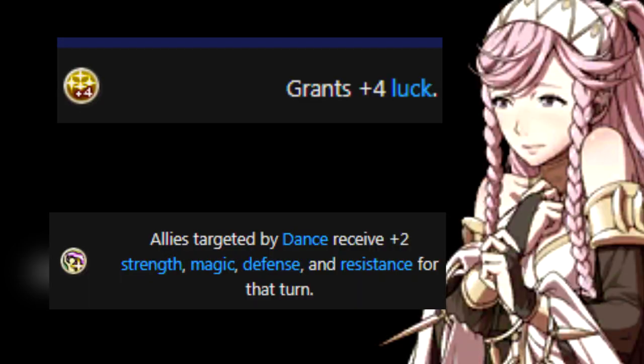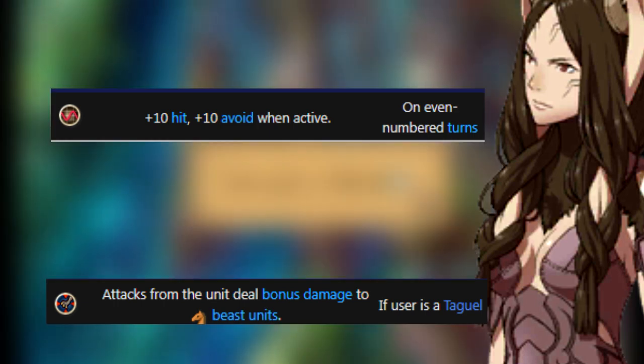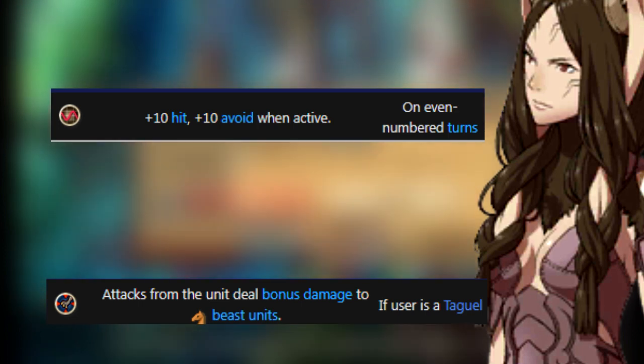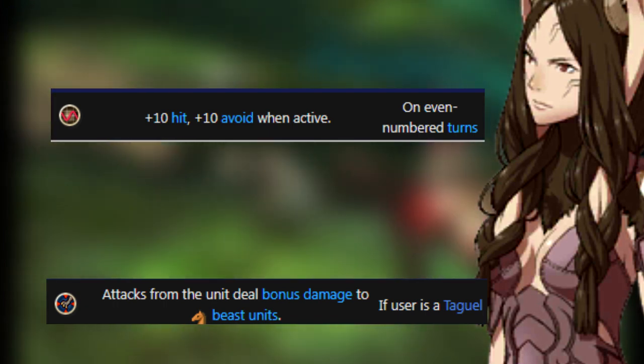Olivia is the only character with access to the Dancer class. She's not ideal for combat, but she can fight back with a sword. The first skill is Luck Plus 2, and her second is Special Dance, which grants Strength, Magic, Defense, and Resistance plus 2 — great to have if you're using her for dancing. The next class is the Taguel class, exclusive to Panne and Yarne. This is a class that transforms and gains more stats with the help of a Beast Stone — as such, they are weak to Beast Killers. Their skills are Even Rhythm, which grants Hit and Avoid plus 10 on even-numbered turns, and Beast Bane — a very interesting skill that gives super effective damage against any mounted unit: Cavaliers, Pegasus Knights, and Griffin Riders will take bonus damage. It's great to have since there are so many of these units, but situational in maps where they're less frequent.